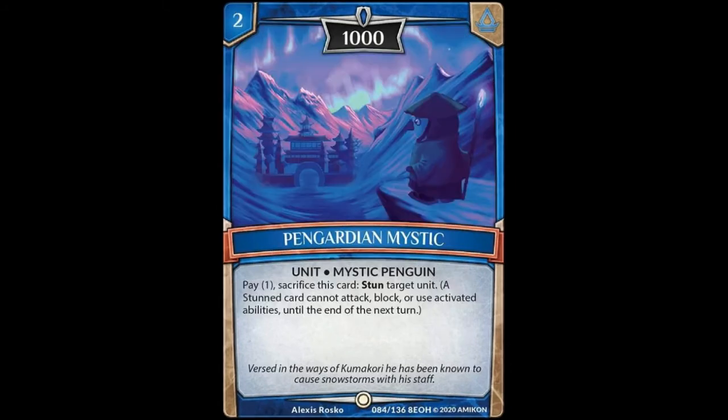Moving on to Peng Guardian Mystic, 2-cost unit with 1,000 power, Mystic Penguin. It reads: pay 1, sacrifice this card, stun target unit. It's not an exhaust ability, which is nice. Just paying 1 and then sacrificing it to stun something is nice. It is a bummer that it's 1,000 power, but probably warranted for that effect — being able to stun on command if it's targeted is pretty nice. Kind of a decent option to poke at towers and also have the ability to stun on command.